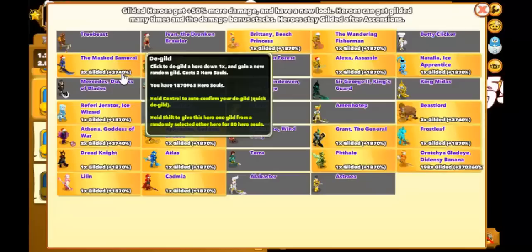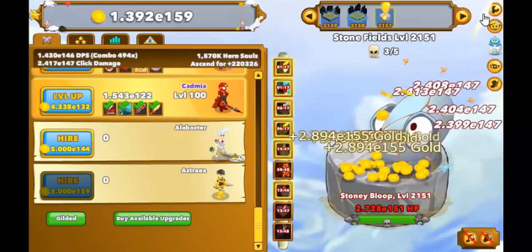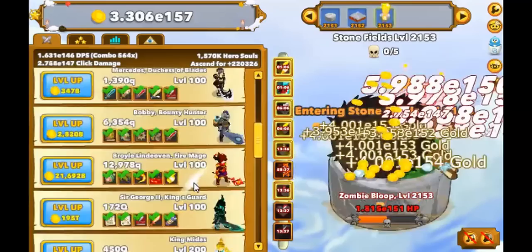This costs 80 hero souls to do, so you should only do this once you have a couple of thousand hero souls to spare. Then for each ascension, all you have to do is focus on upgrading the Masked Samurai levels only, but be sure to get the little icon upgrades for other heroes too, since some of them increase your overall DPS.